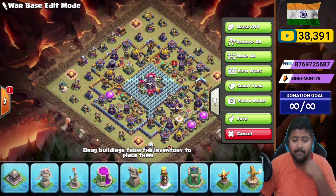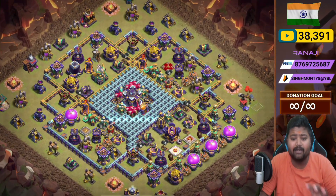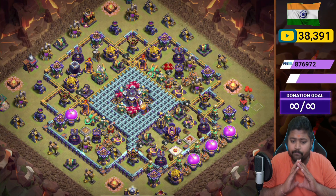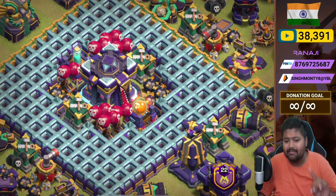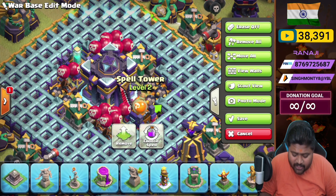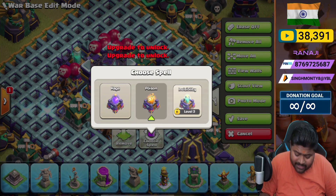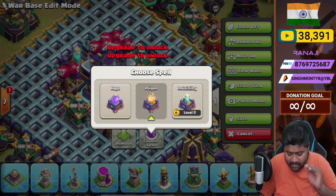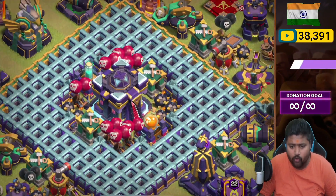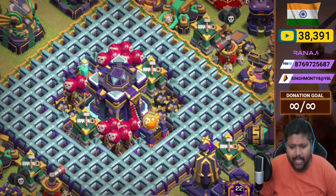Base number one is called a 'cancer base' - it's an interesting base layout but totally changed. Just check the code. One important thing: change your spell tower to invisible because I didn't unlock the invisible tower here, so take the invisible tower on this spell tower as well. One is already on invisibility, so do both spell towers on invisible spell.